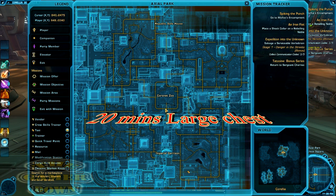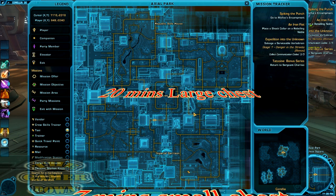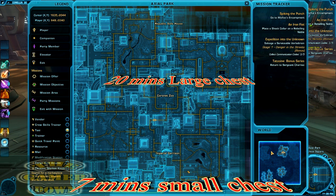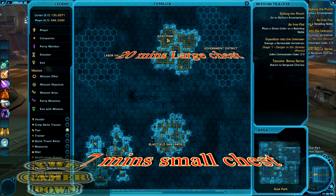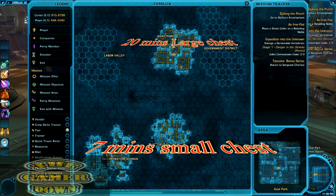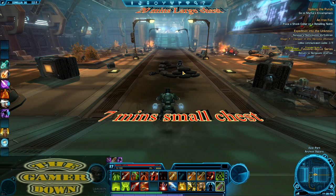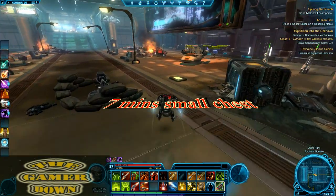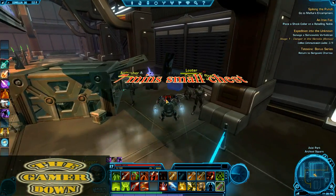It's right at the Coronet Zoo. I'm going to show you my route for both Empire and Republic, so stay tuned. This whole money-making thing, my whole Star Wars The Old Republic secrets, revolves around security chests. Lots of people are catching on to the security chest thing, so I decided to go ahead and reveal my personal route. This is my all-time favorite route.